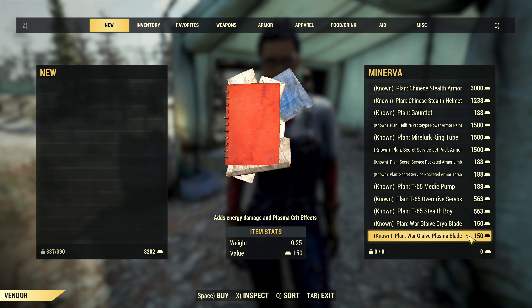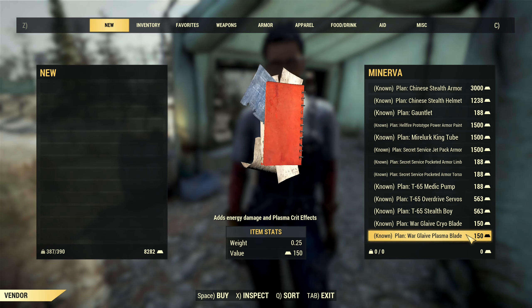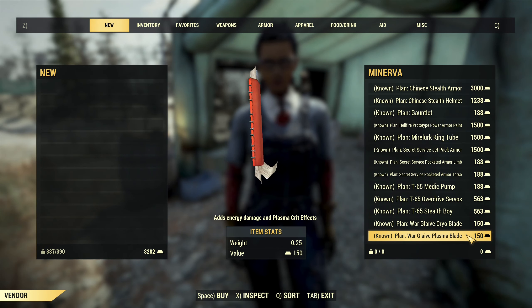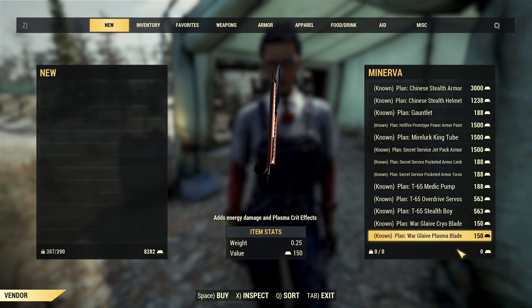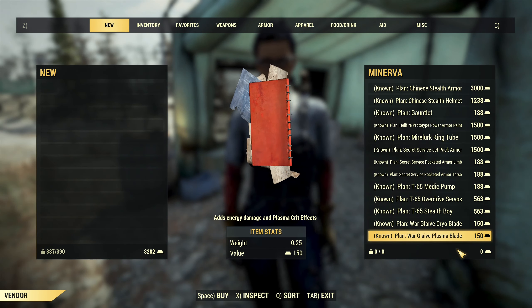This week Minerva is selling really good plans. You probably want to gather some gold bullion and visit her if you are missing those plans. I do own them all, so my gold bullion is safe. Happy shopping everyone, and see you in the next one!